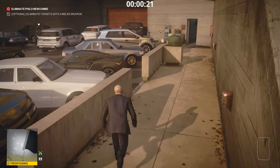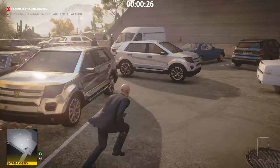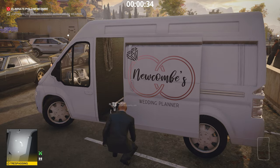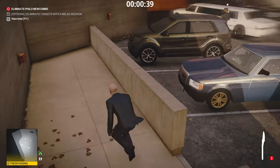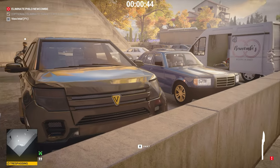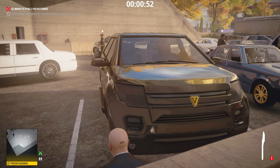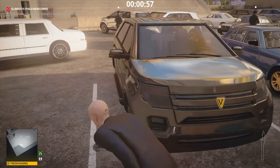Keep heading straight — there are going to be guards on your left. Make your way all the way to the end past the last car, take a left, and head over to where the white van is. That white van is the killer van and inside you're going to find the evidence, the scalpel, and the lethal poison. You may need to hide a bit if guards are close, but as long as you keep track of these patrolling guards you should be fine. There are only two guards here to worry about.